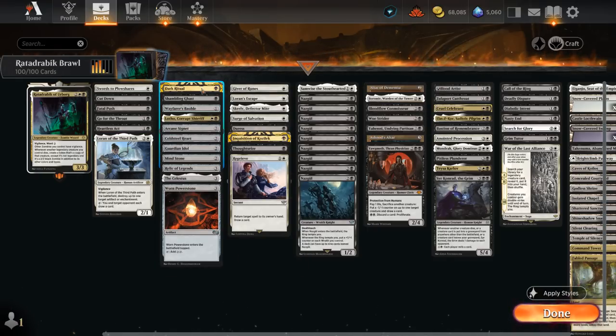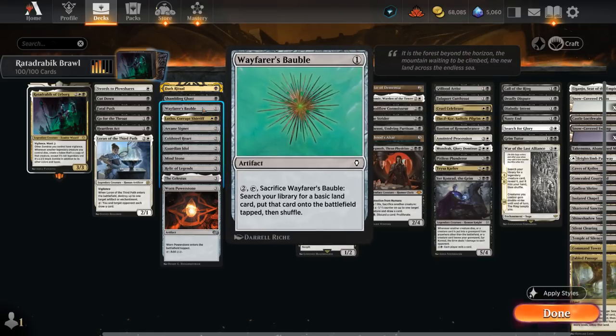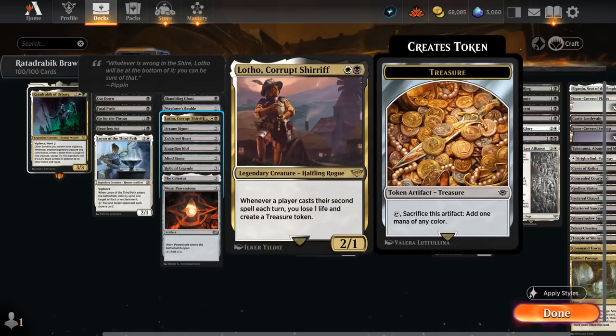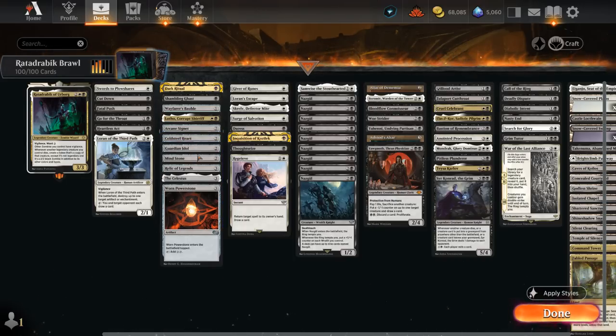For mana acceleration, starting with Dark Ritual for a nice mana boost. Shambling Ghast — if it dies, generates a treasure token, and we have several ways to sacrifice it in this deck. Wayfarer's Bauble is nice in non-green decks that might otherwise struggle to accelerate mana — play it on turn 1, sacrifice on turn 2. Lotho can make a treasure whenever we cast a second spell each turn, applying to both players. Even if it costs us one life, it's usually worth it, and it's another legendary creature that synergizes with Rata Drabik. Then the classic 2-mana ramp artifacts: Arcane Signet, Cold Steel Hearth, Guardian Idol, and Mind Stone.